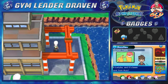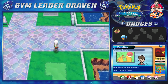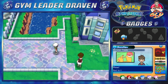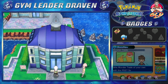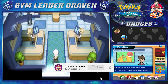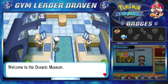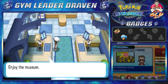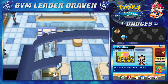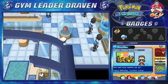The next place we have to go is the Oceanic Museum. I thought there might be an item around here, but it's just cranes. We have to pay the fare — the entrance fee is 50 Poke Dollars. We pay and head in. I didn't have the $50 at first, so it took me a long time to get past the receptionist.